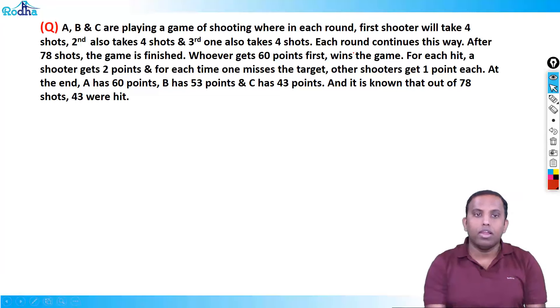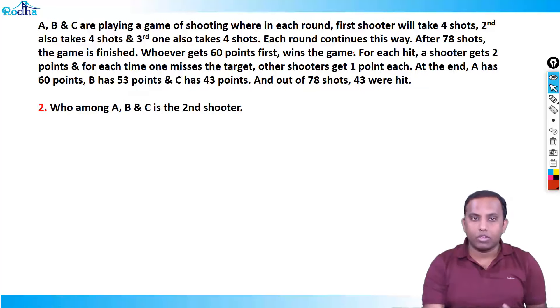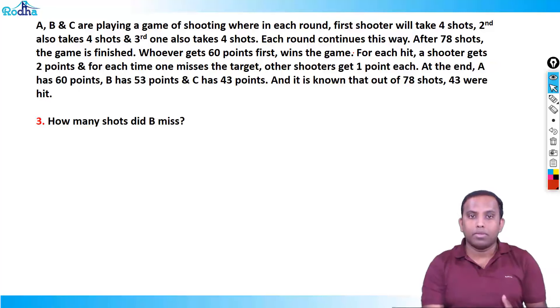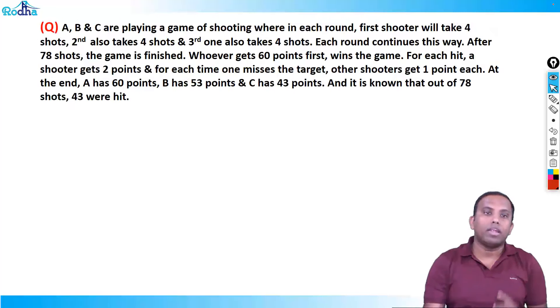We have four questions to follow: who among A, B, and C is the first shooter; who among A, B, C is the second shooter; how many shots did B miss; and how many shots did A hit. Let's solve this fantastic set.